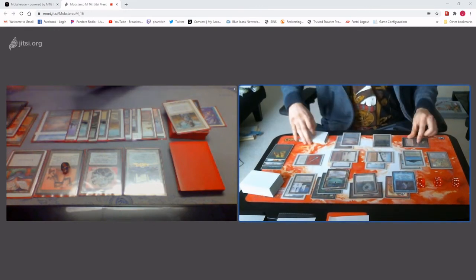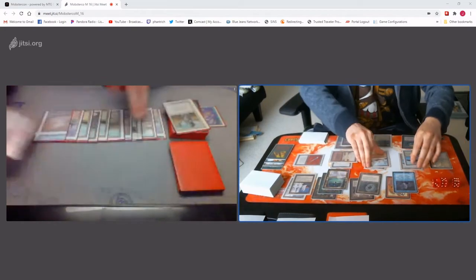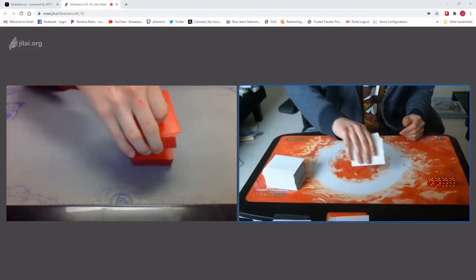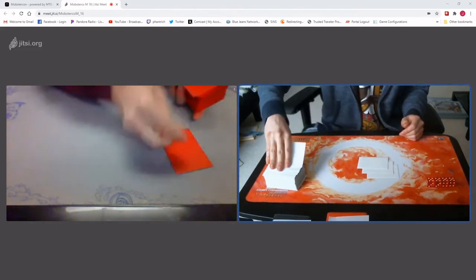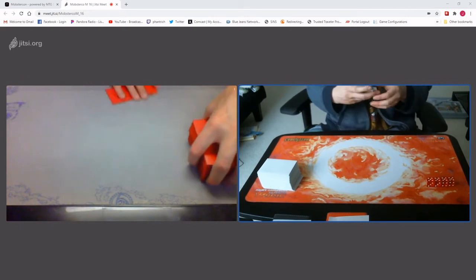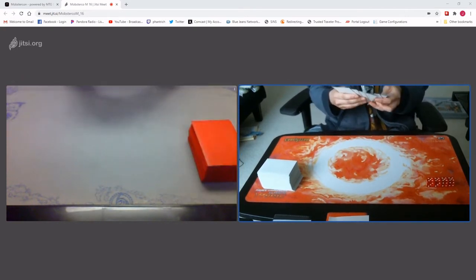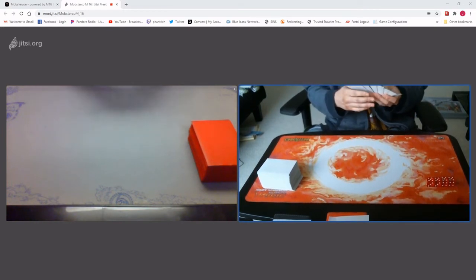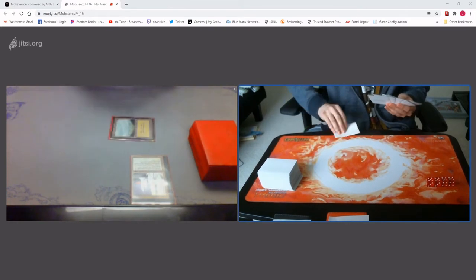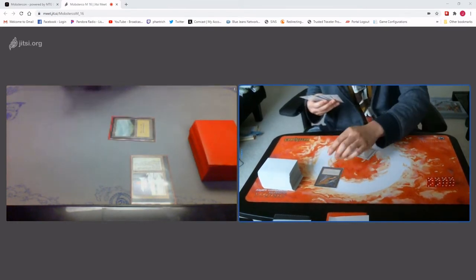Let's go to the next game. Got it. All right. I'm assuming you're on the play. I will be on the play. Good luck. You too. I will keep. I'll keep. Plains, Ivory Tower. Go. Tundra, Black Vise. Go.